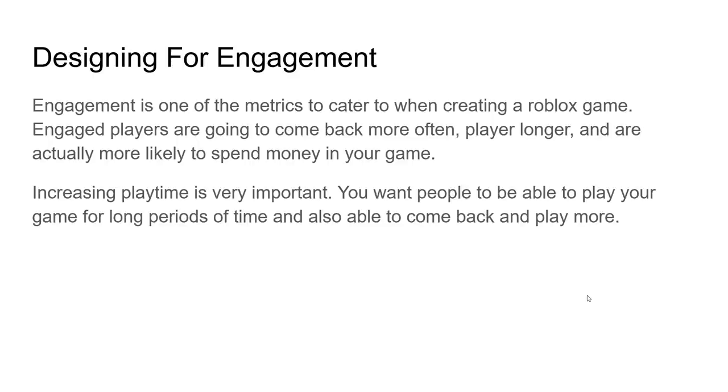So first things first: designing for engagement. If you're making a Roblox game, engagement is one of the most important metrics to cater to, because engaged players are going to come back more often and play longer — which is good, because if you want to get on the front page you need to have players playing and coming back. They're also more likely to spend money in your game. Increasing playtime is very important.